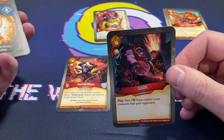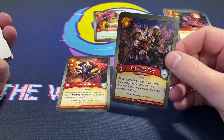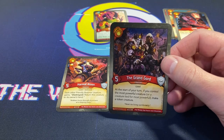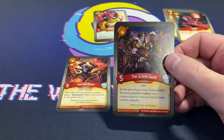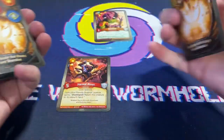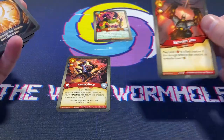Smith — love it, classic reprint. The Grand Gourd — at the start of your turn, if you control the most powerful creature or a creature tied for most powerful, make a token creature. I do have Sanctum and Robnar in this deck so that could be pretty sweet. Berserker Slam — love to see a Berserker Slam, I'm okay with that.